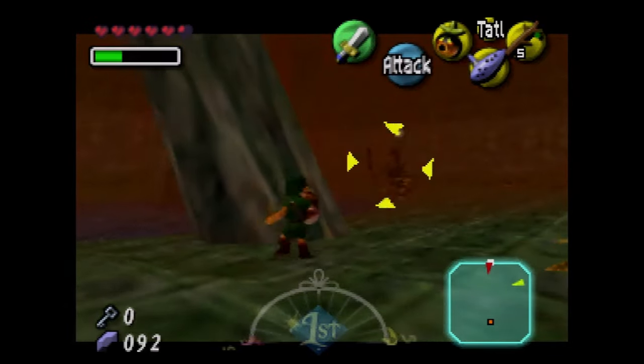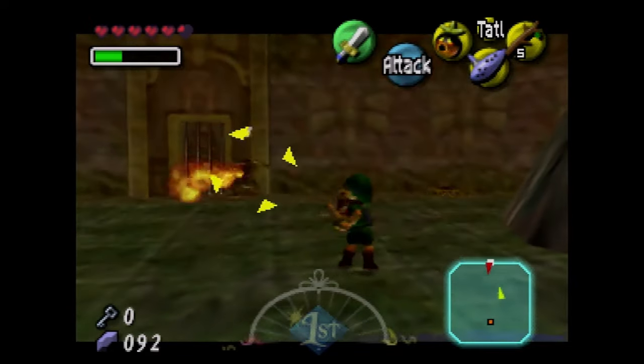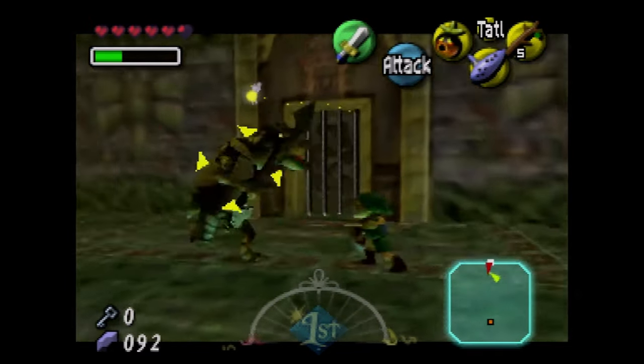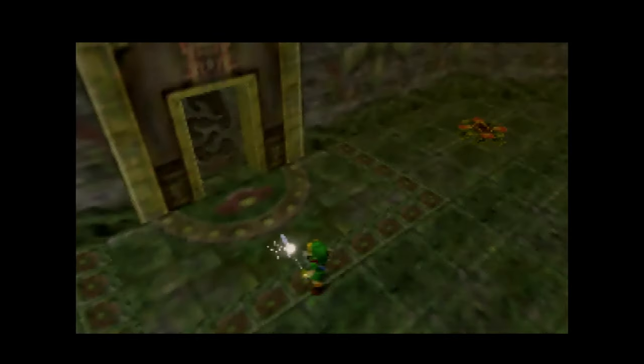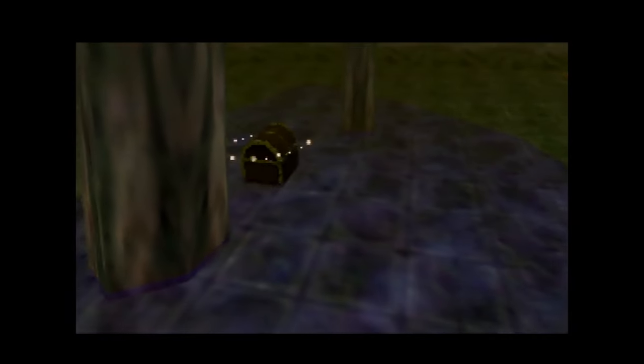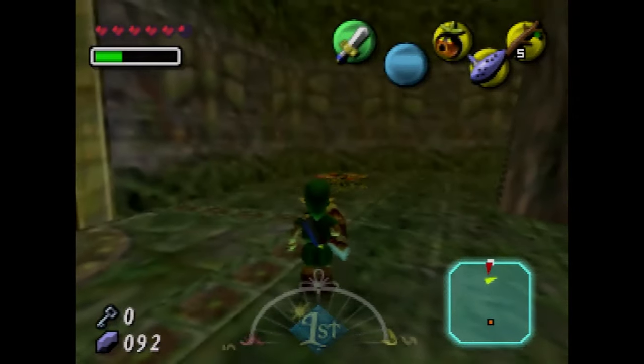Just dodge the fire. I'm sorry for the shorter filler video, but this is how we get the bow and arrow. And fun fact: if you just get this bow, you can go straight to Snowhead.